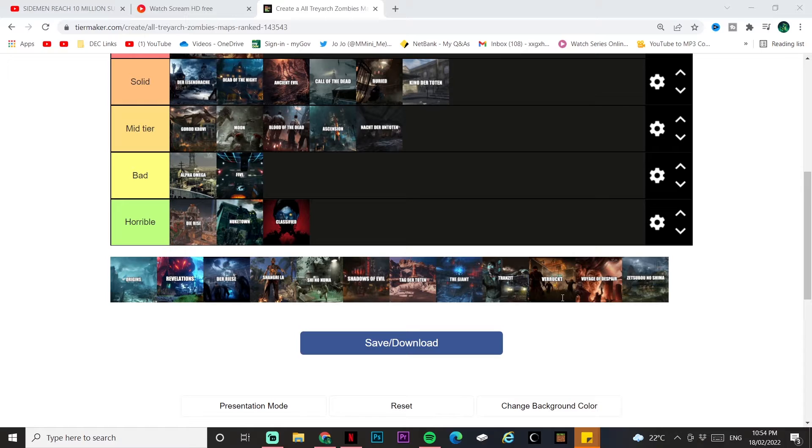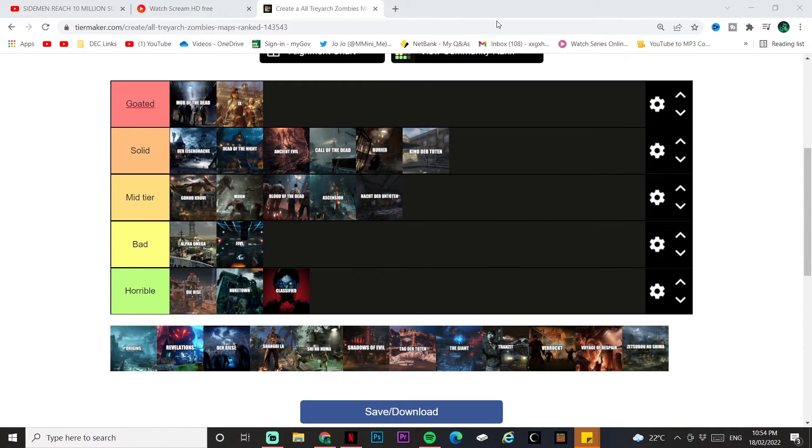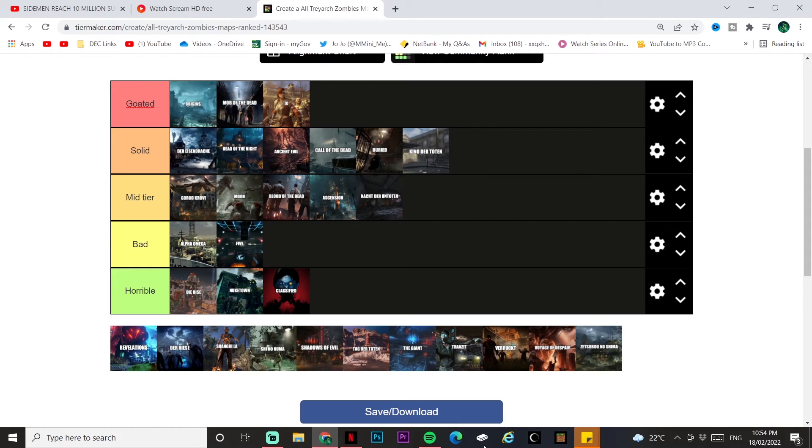Origins — the iconic Black Ops 2 map. The easter egg is the most complex and challenging. The layout is complex yet manageable, and my enjoyment is probably up there with the best. Origins goes top of goated.